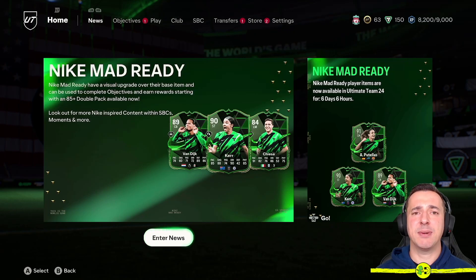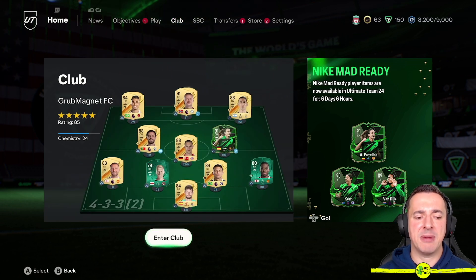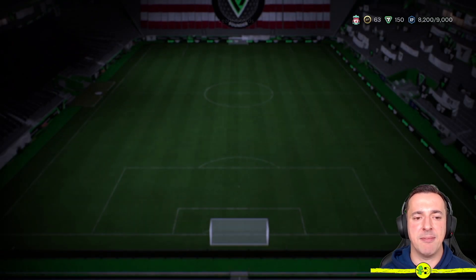Hey everyone, in this FC24 How to Change Kit Numbers Ultimate Team video, I'm going to show you exactly that. We're in the root menu of Ultimate Team, so to change kit numbers, all you need to do is right button or R1 over until you find Club, then down the bottom left-hand side choose the button that says Select — that's A for me, X on the PlayStation — and then jump into Squad, same button again.